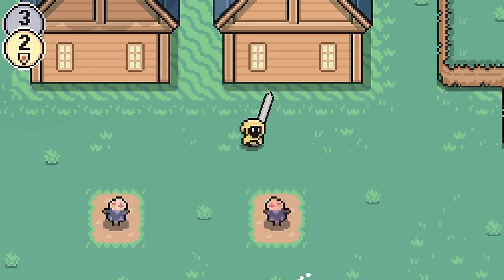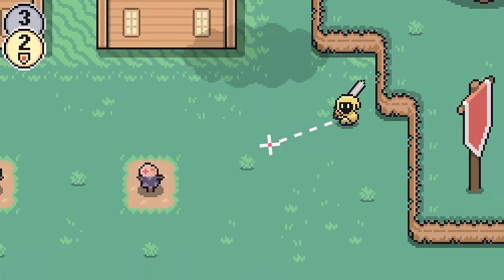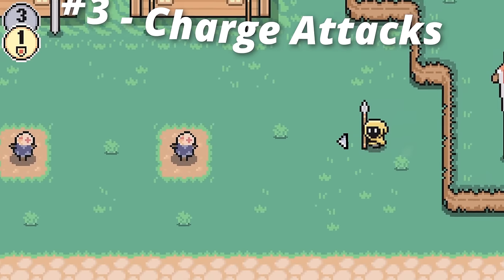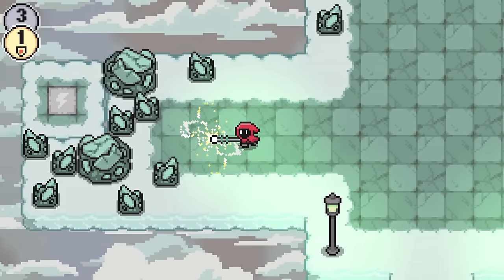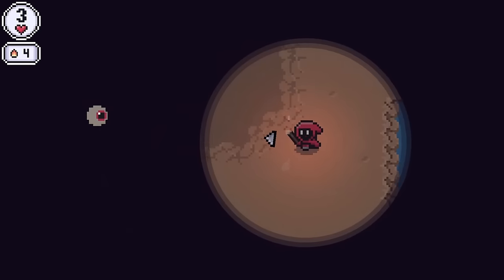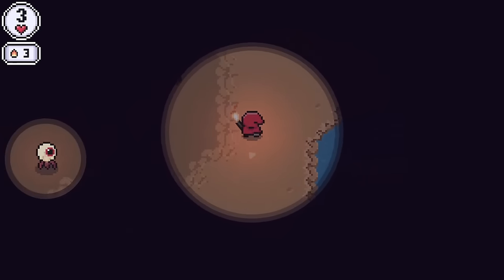Either throwing a weapon shouldn't break it, or instead I implemented a whole new mechanic: charge attacks. Instead of throwing away a weapon, when you charge up your attack you'll perform a powerful, unique ability that's different for every weapon. This is another method that will help a lot with weapon variety.